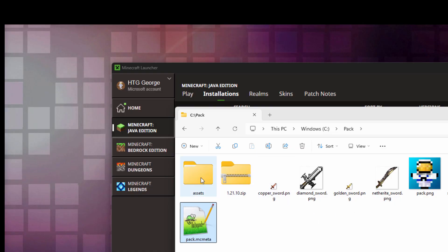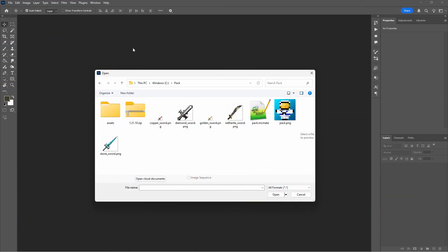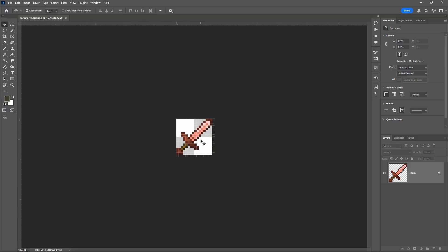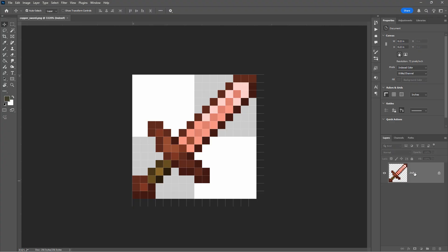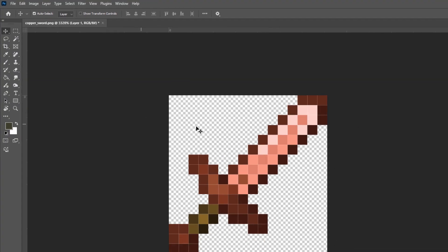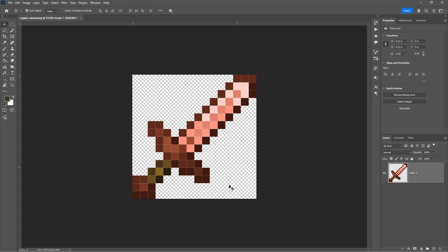The final pack will have the Assets folder, pack.mcmeta, and the pack.png. Now let's go ahead and change this copper sword — I'll be doing this inside of Photoshop. Here we are inside Photoshop. I want that copper sword — choose Open. It's going to be a real small file. Notice over here it says 'Index' — this is an indexed file, which limits our number of colors. I prefer working in RGB, so go to Image > Mode and set it to RGB Color. Also notice the direction: the handle is lower-left and the end of the sword is upper-right. It has to be this way or it's going to look wrong in your hands.